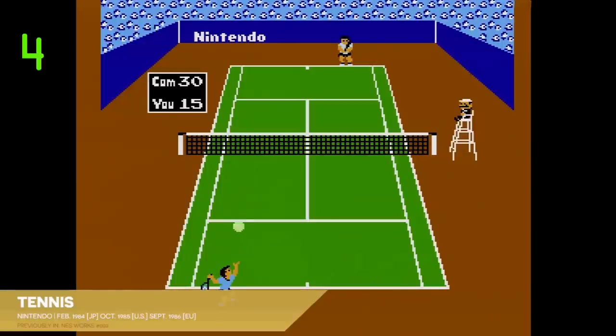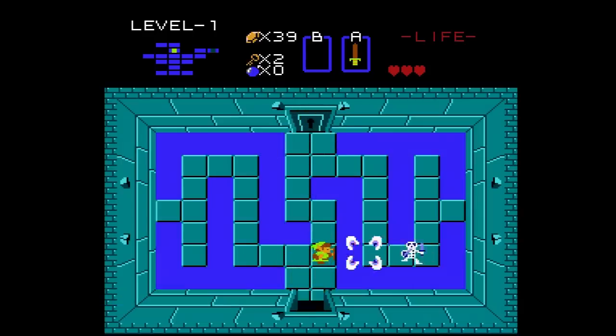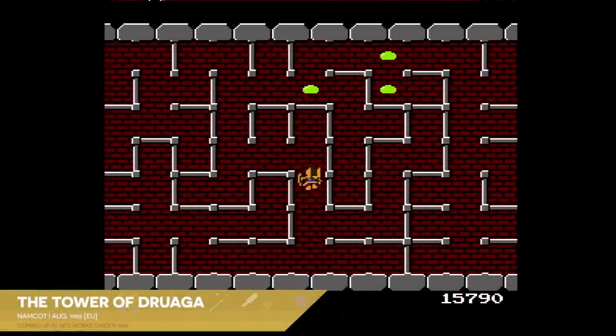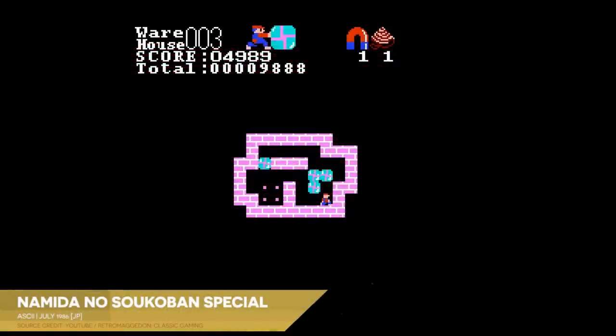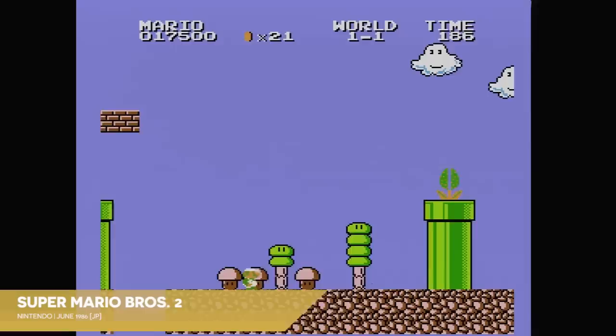When the Famicom Disk System debuted in February of 1986, it shipped alongside a bunch of budget-edition reissues of older first-party games. Its standout title, of course, was The Legend of Zelda, a top-down action RPG patterned after the likes of The Tower of Jiraga, which had been a massive hit for Namco on Famicom the year before. The add-on wouldn't see any third-party software support arrive until July of that year, which meant the months between launch and the arrival of ASCII's box puzzler Namida no Sokoban Special — a.k.a. The Tears of Sokoban, a fitting name if ever there was one — were filled with a handful of Nintendo-developed releases.